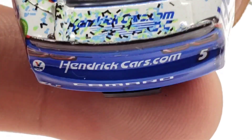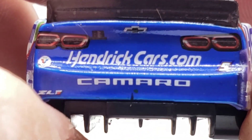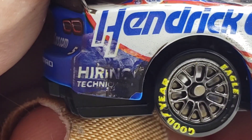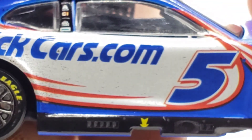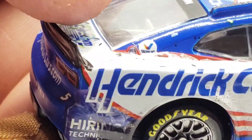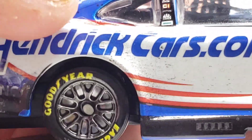At the back got the spoiler — HendrickCars.com, Camaro, got a little mark there. ZL1, Valvoline, got the taillights, Chevy bowtie. Over here we got a little bit of damage — looks like a paint chip. It looks like maybe he got loose and tapped the wall slightly — it's all crinkled and rubbed up. Got some black on there, maybe from the burnout too. That light gray makes me think it was almost like a wall scrape of some sort. HendrickCars.com right there, got some more rubber buildup along the rear fender and rear wheel well.